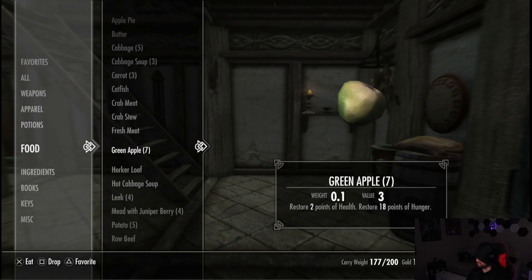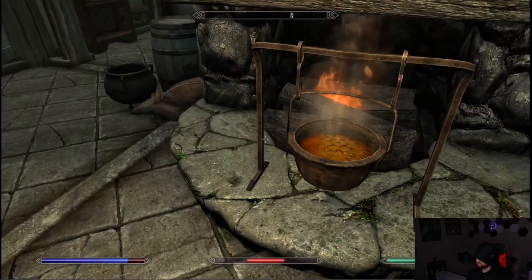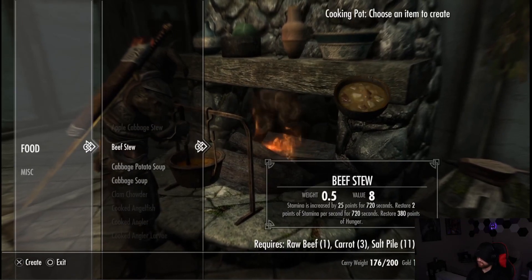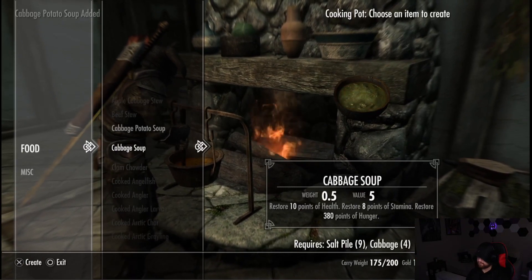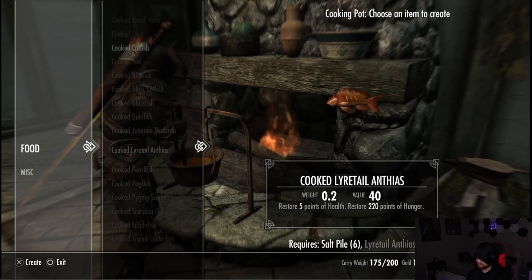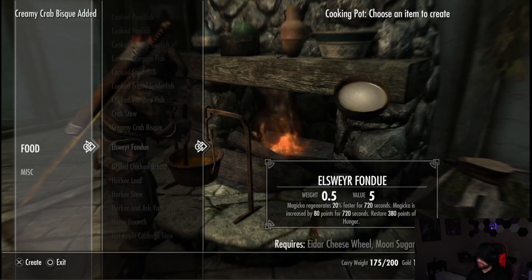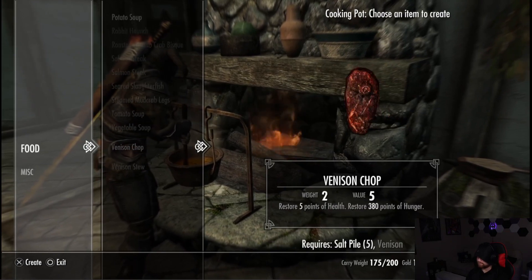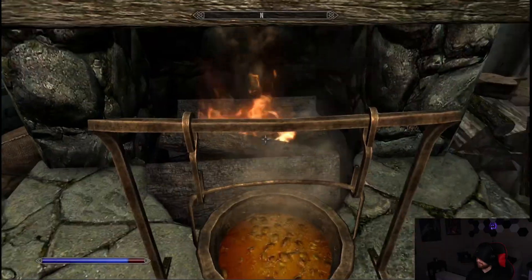Let's eat some pork loaf. Let's go ahead and cook some food while we have the chance. We've got some beef stew, cabbage potato soup. Do we have anything to make hot food? We have a creamy crab bisque. I like crab bisque. That's all we have. We have a couple other things but we don't need to worry — we've got plenty of food for now.